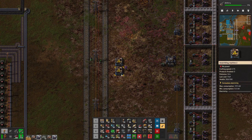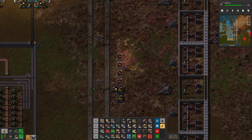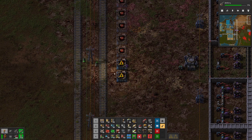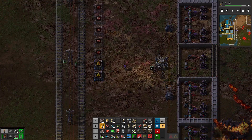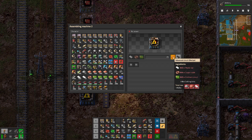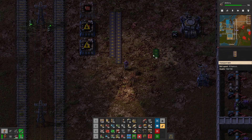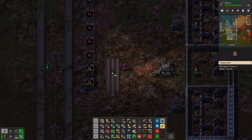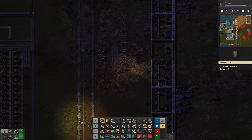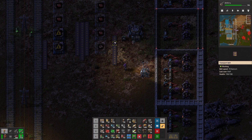I think I really liked in the past to have a build with these things and then six red circuit assemblers, something like this — that's how I used to build them. So the question is: we need electronic circuits, we need plastic bar, and we need copper cable. Let's say the output will be in the middle. Here we'll have electronic circuits and plastic, and we'll have a copy of that on the other side, and we'll have a belt of copper. This is looking pretty good actually.